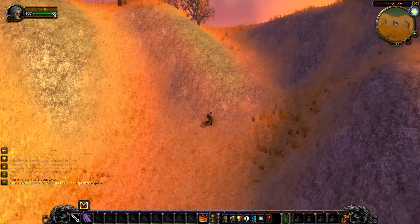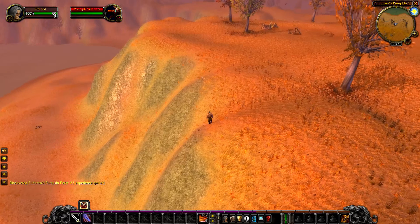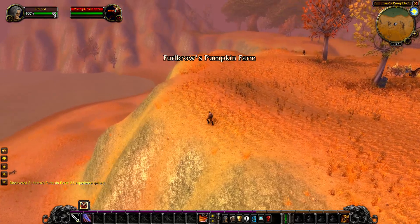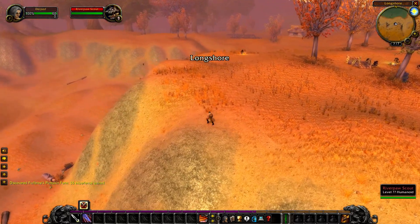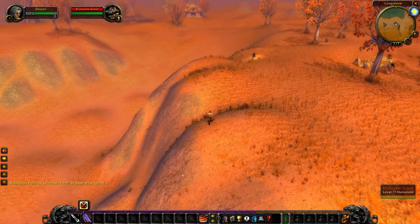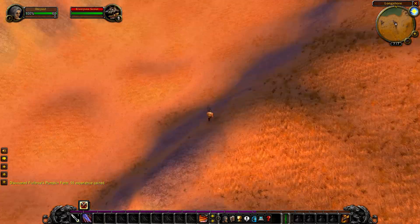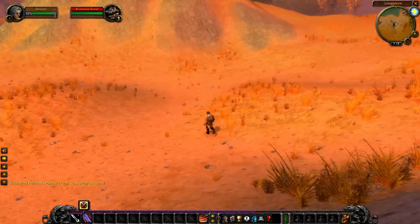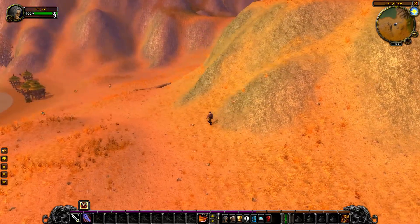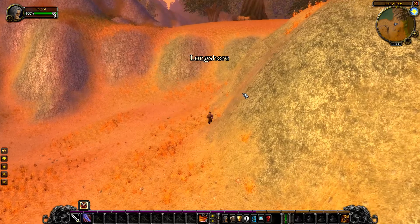We're gonna go up this hill. There are some mobs but they won't pull if you stick to the cliff edge. You can wait for this mob to patrol away just to be extra safe. As you can see, there are some Murloc patrols, so just be careful — stick to the cliff, but not on the cliff, as there are some knolls just above there that can pull.